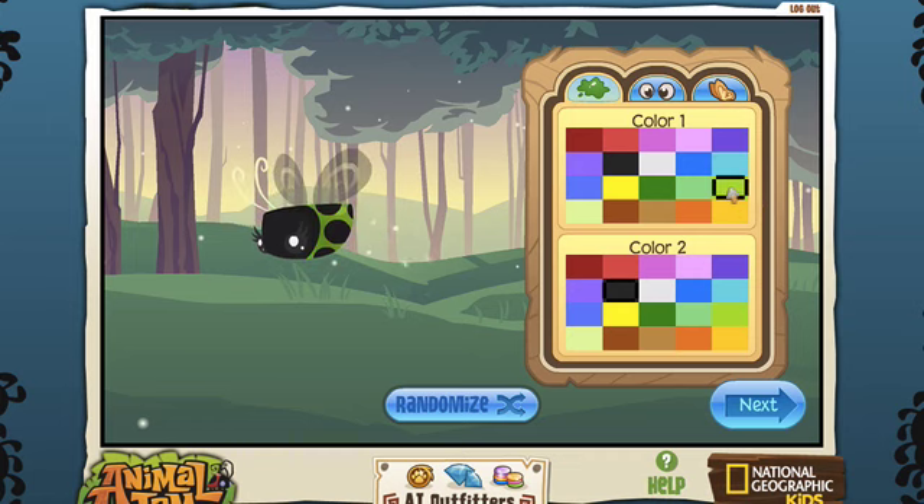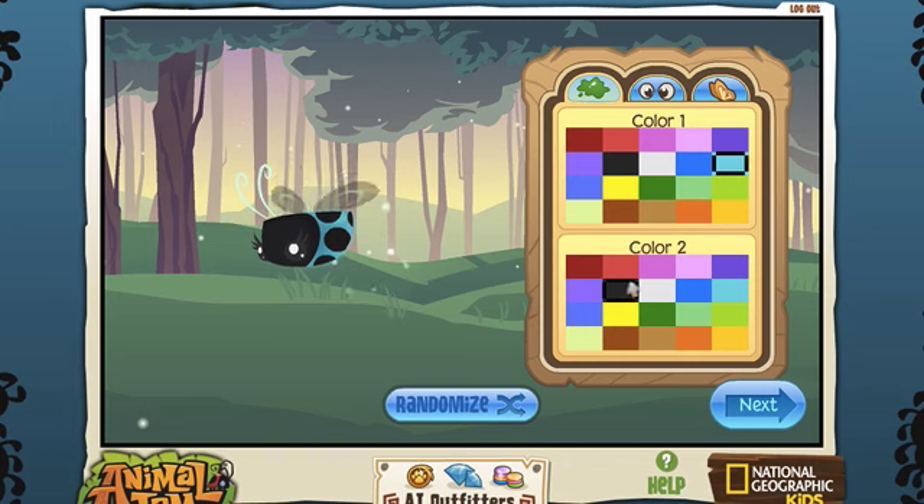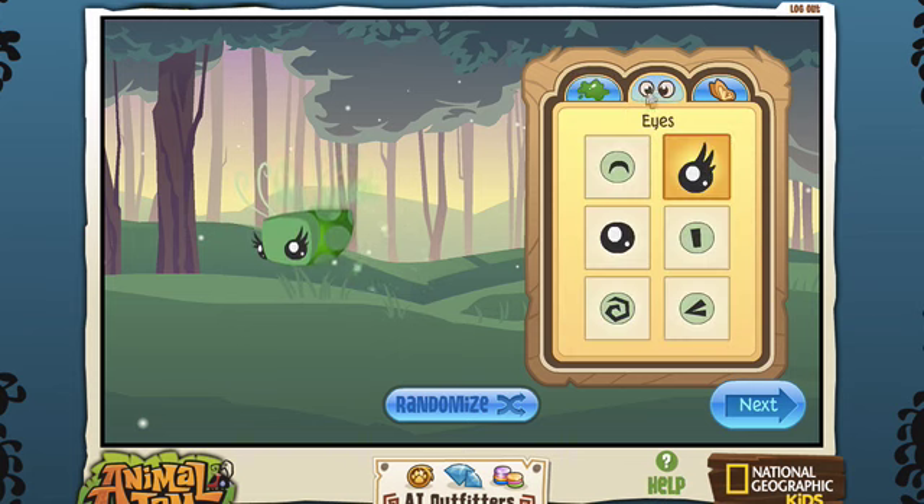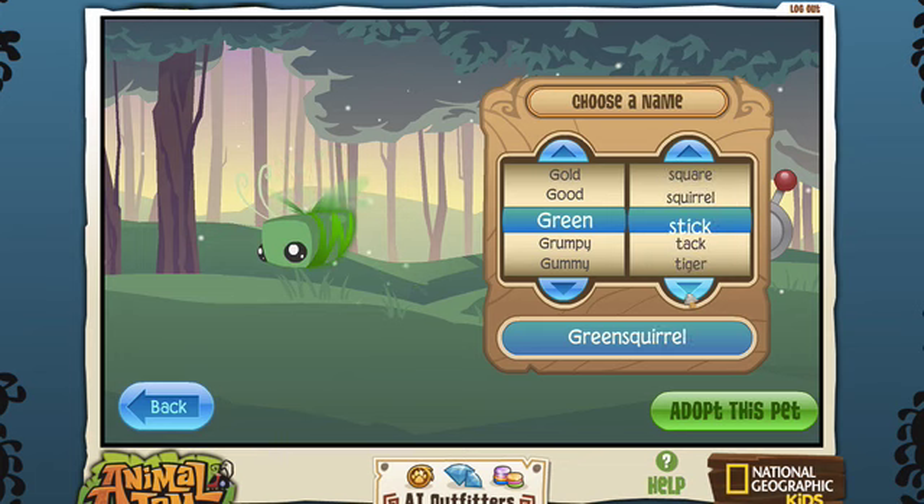We're just gonna do blue or green. I think we're gonna go with blue — wait, which blue? I think that blue, and then the other color. That looks cute, but that looks also cute. I'm gonna try one more thing — I think I'm gonna go with green. Okay, that looks adorable. Makes no sense for a firefly to be green but yes, green it is.